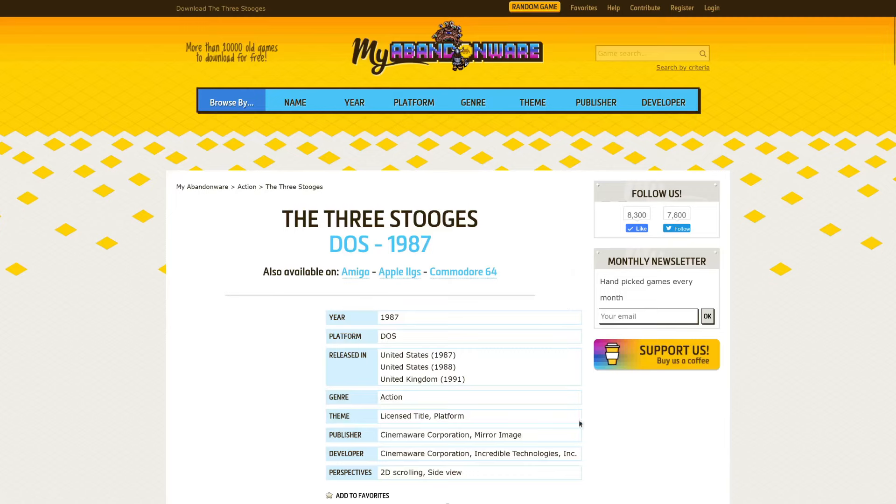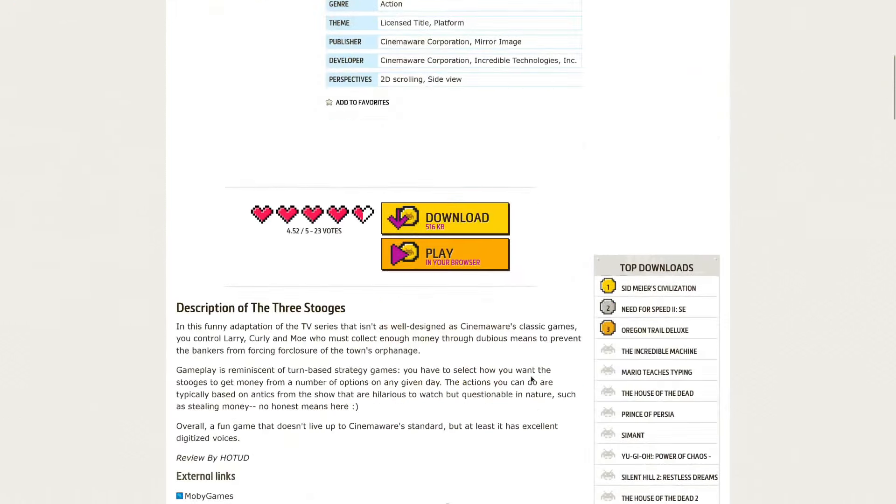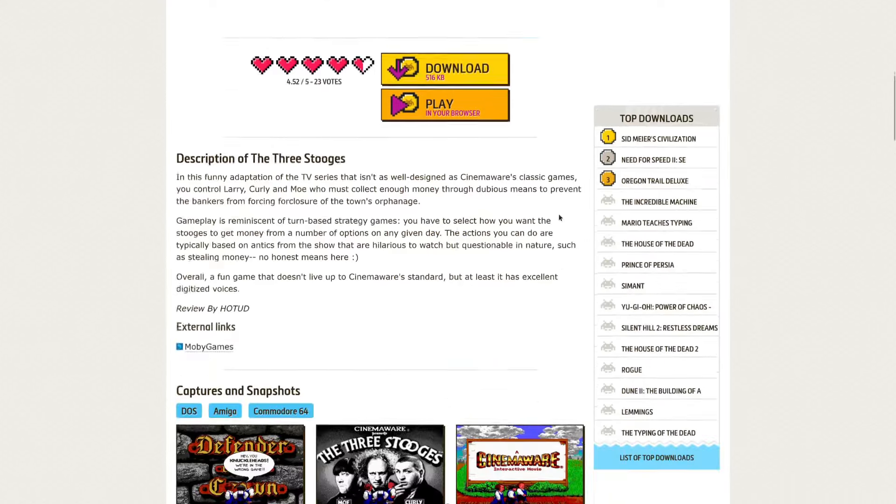Our publisher was CinemaWare Corporation, and it's a 2D scrolling side-view game. 516 kilobytes - really tiny by today's standards, but back then that was a huge game with lots and lots of graphics.